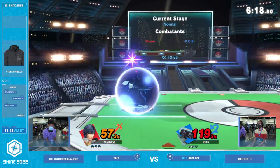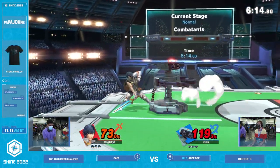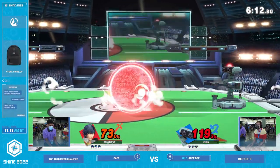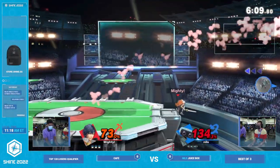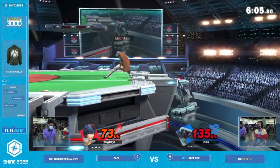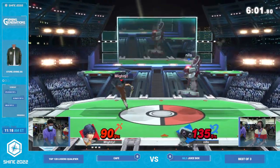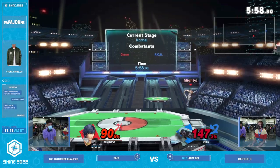So he went for run-up, like jump falling there. But Juicebox just recognized what was going on and just swings out of it. Doesn't give him an air dodge to punish, doesn't jump away — swings right out of it with that forward air. That forward air is a surprisingly good disadvantage tool for him, just because it comes out so quickly. It's not disjointed per se, but he reaches out so far in front of him that the range is bigger than you'd expect from it.